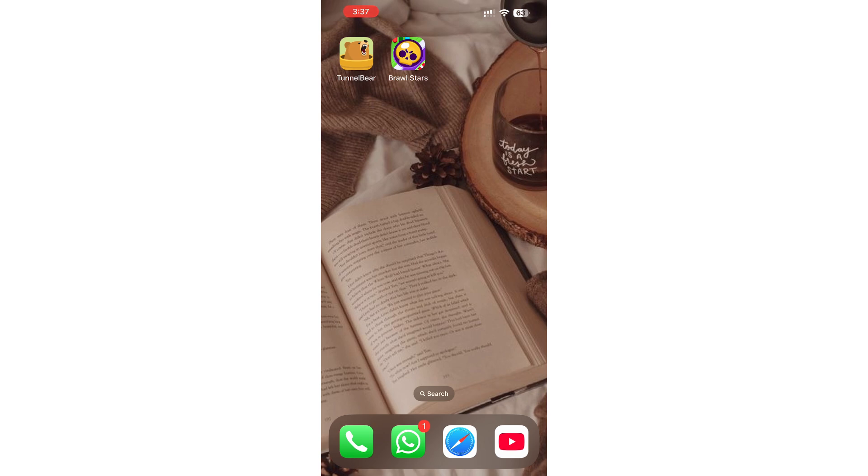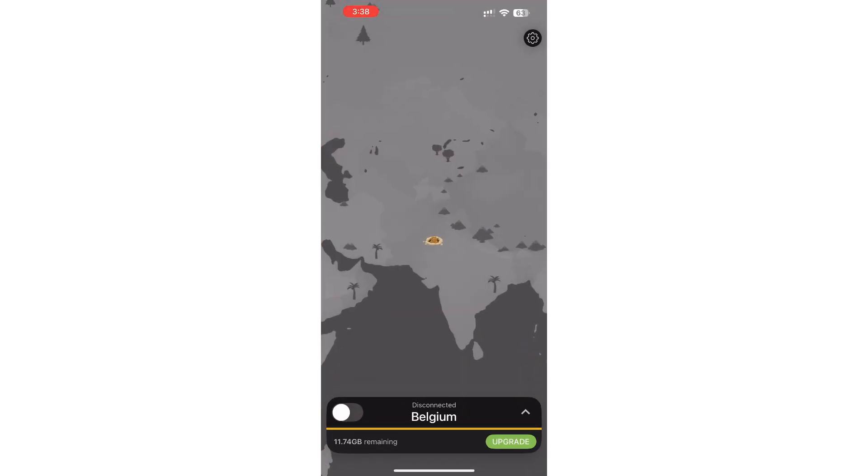Once your account is created and you're logged in, you'll see the main TunnelBear interface. Here, you'll notice a toggle to turn the VPN on.